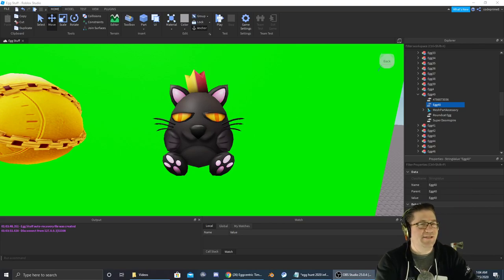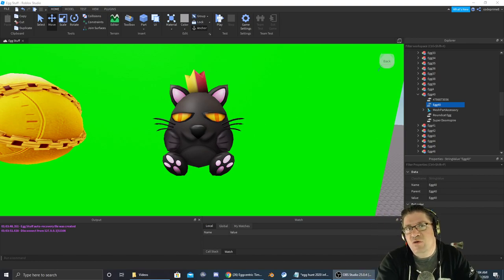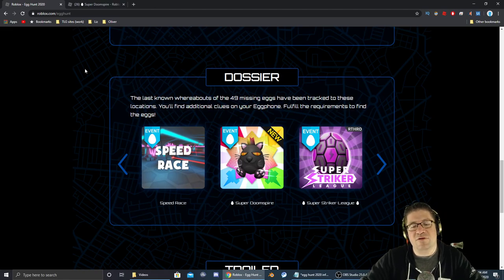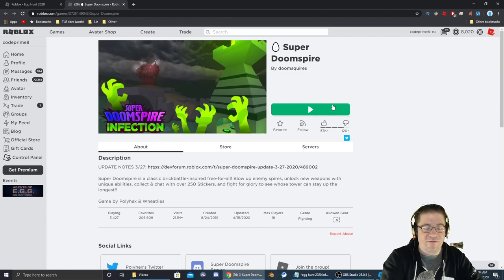Good evening, everyone. My name is Heath Haskins, CodePrimate, and welcome back to another Easter Egg Hunt 2020. The egg we're going after is egg number 40, and it's going to be the round cat egg inside a game called Super Doomspire. The icon for Super Doomspire — I almost said Super Striker, which is over here — Super Doomspire looks like this. As always, the link to the game is in the video description down below. Let's jump in there and find it.